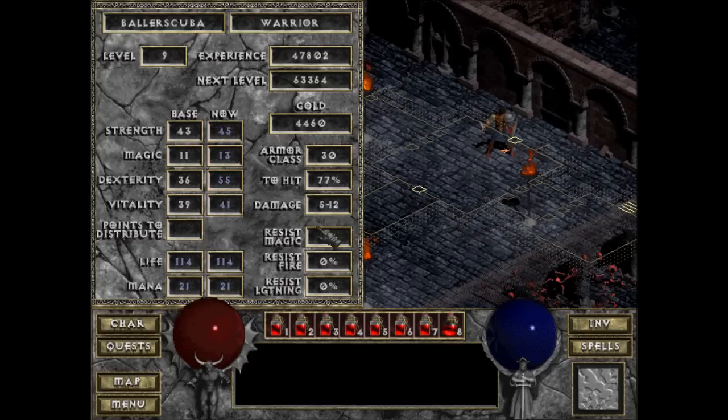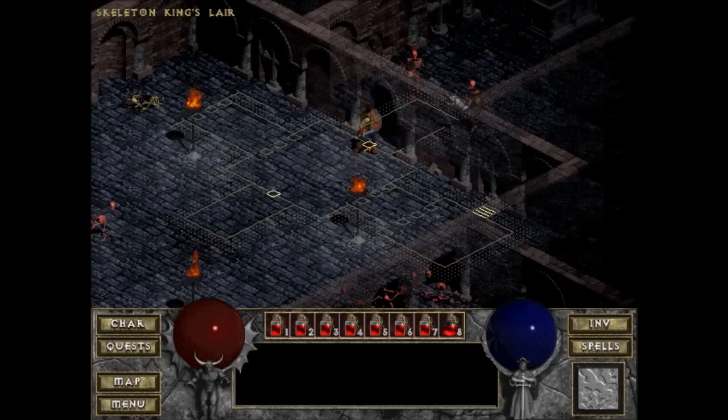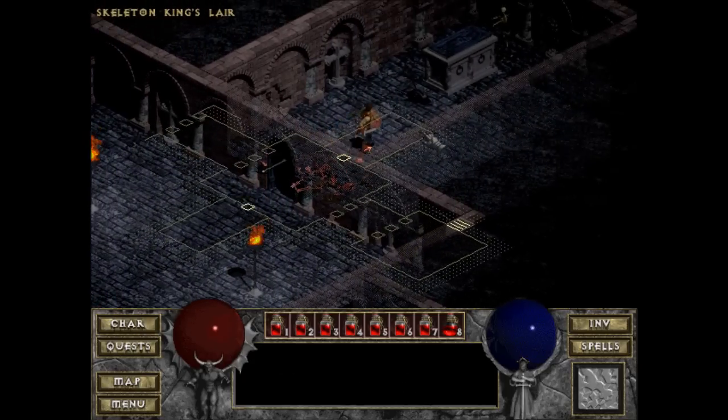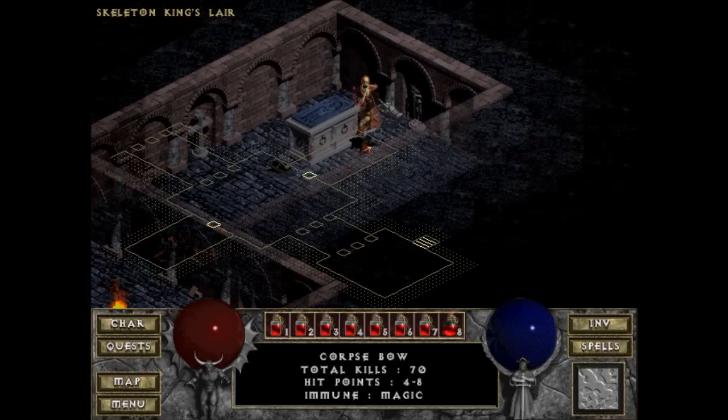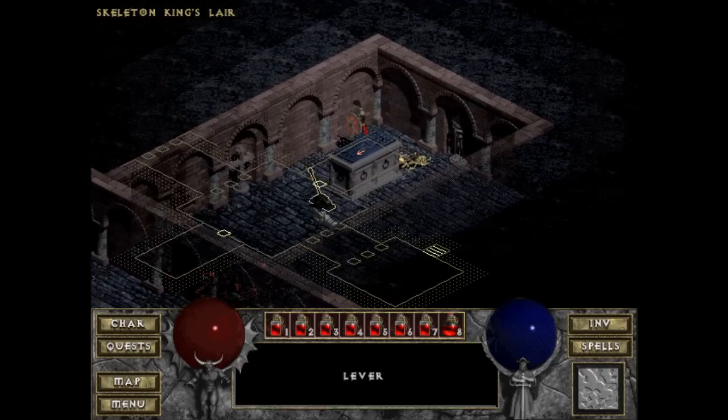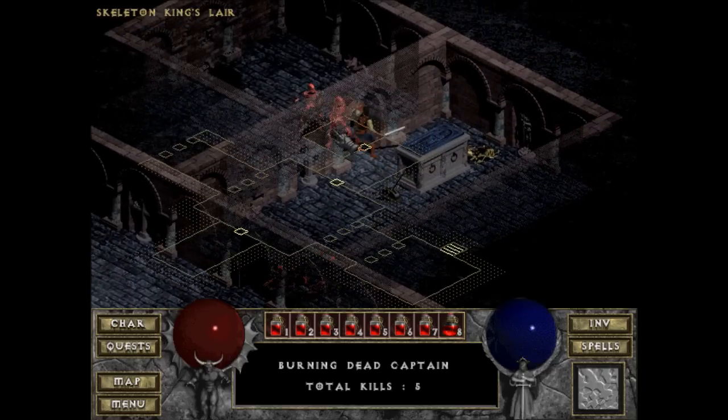We're doing 5 to 12 damage, that's a 77% rate. The other one we were doing a lot more damage — like 5 to 20 something — but we also get blocked more. This lever opens up over here.